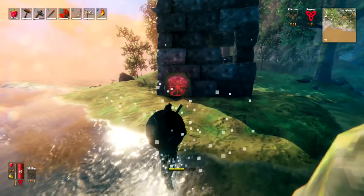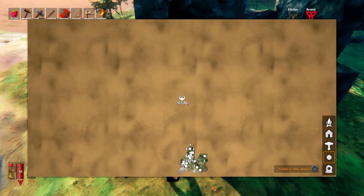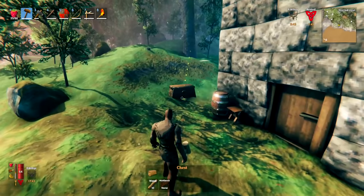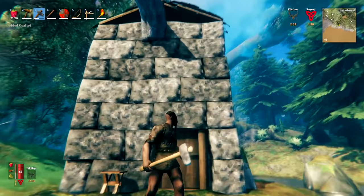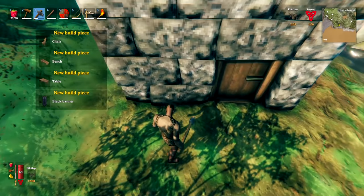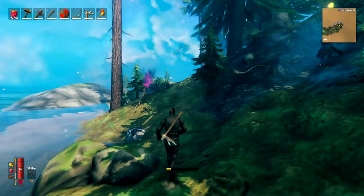If you see a structure in the black forest, go up and grab the tablet there — it will give you the location for the Elder boss. Also, barrels around these structures can be smashed open for loot like coal and other useful items. Smashing furniture like stools gives a little fine wood and unlocks some new recipes for later in the game.